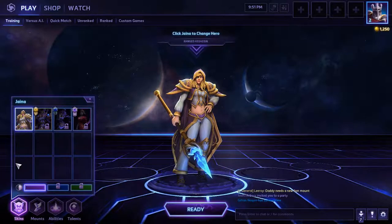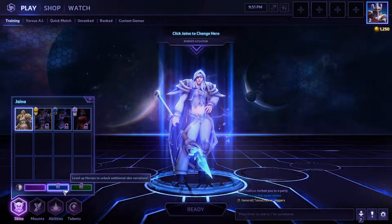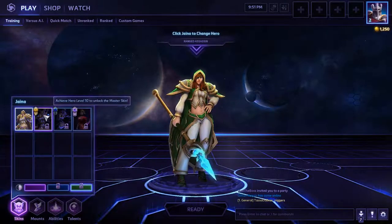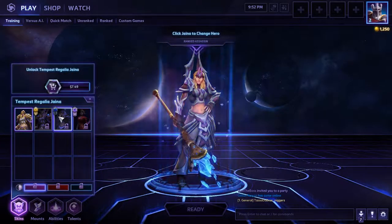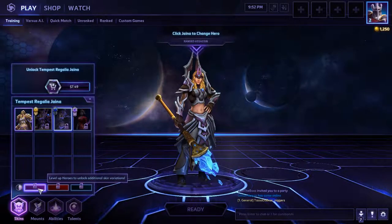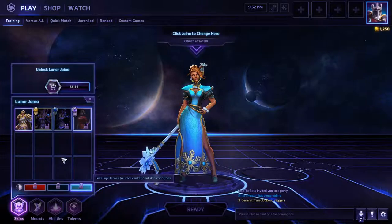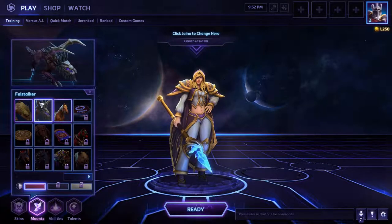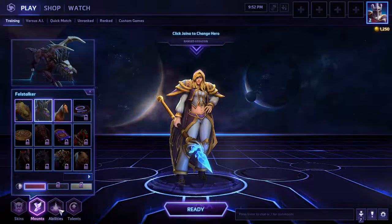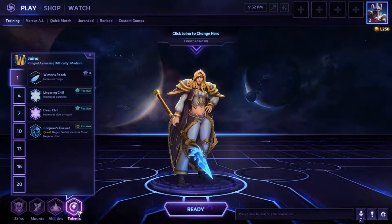She used to be the ruler of Theramore Isle until some things happened. In Heroes of the Storm you get her with a bunch of variations — different skins and colors. You can change your color, boom. Some skins you have to buy. You also get the Fell Stalker mount from the Collector's Edition. Jaina's abilities include Frostbolt, Blizzard, Cone of Cold, Frostbite, Ring of Frost, and Summon Water Elemental, plus talents.